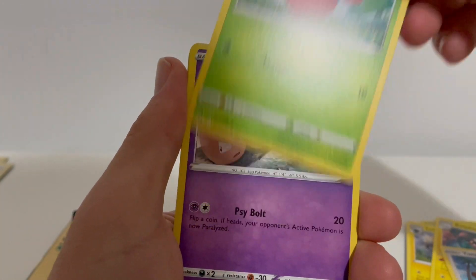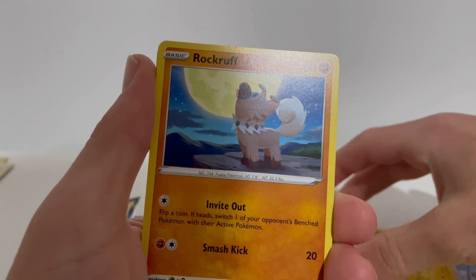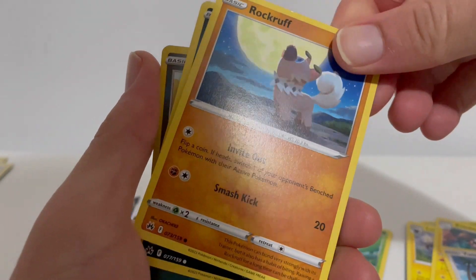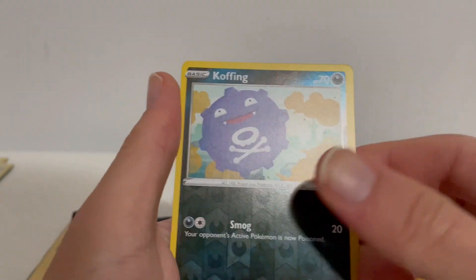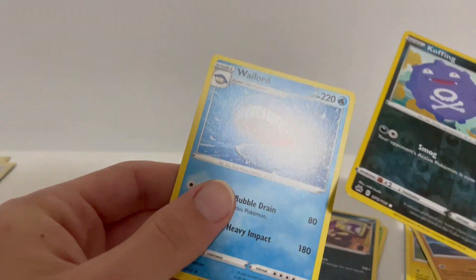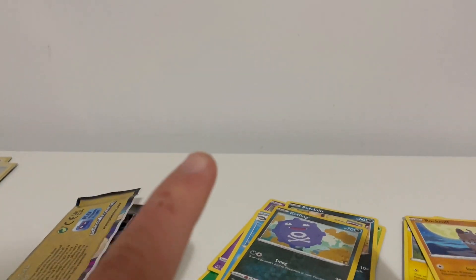Yungoos - definitely. Cherubi - we don't have Cherubi in the game. Exeggcute, Rockruff again. Purloin - we can't get that. Coughing as the reverse and on the very end a Wailord - okay! That'd be funny. We can't get either of these guys shiny. So that is it for the packs, let's have a look at these cards.